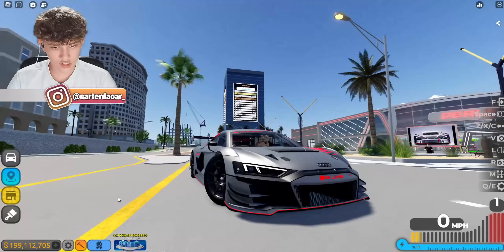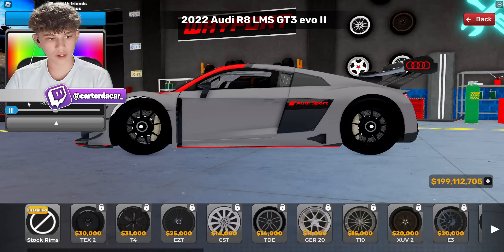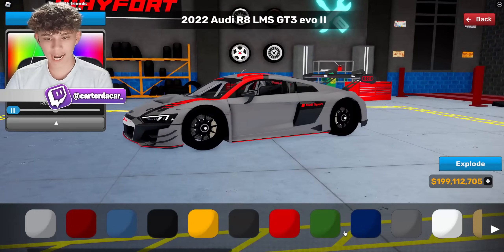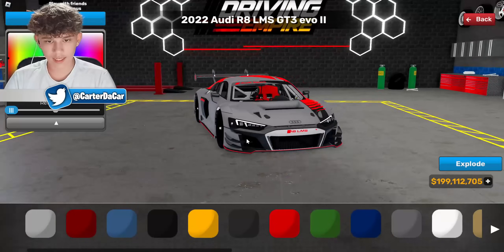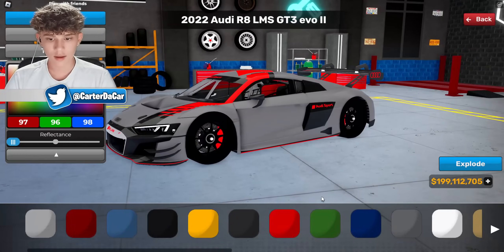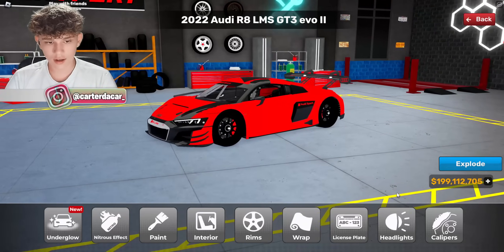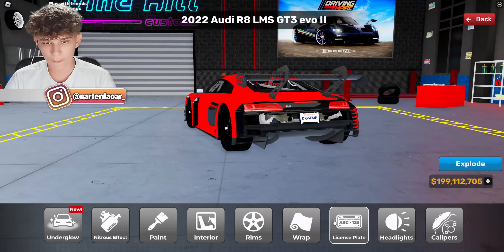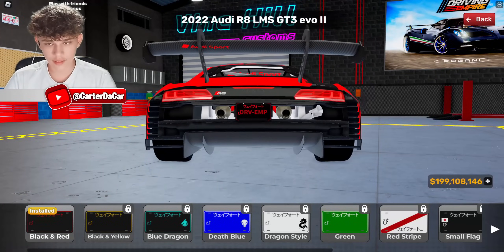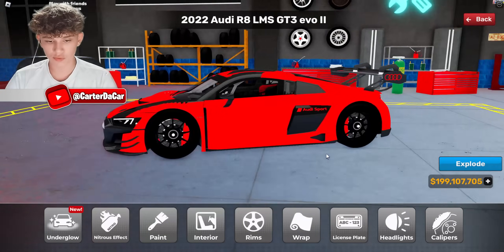Now we've got this Audi to upgrade. First off, let's black out those wheels — just like that in black. For calipers I want to do red. It's already looking more aggressive. For the interior, can we get red on there? Yes — a red seat. Paint: let's do all-out red. That looks pretty crazy. I definitely like red on this car. It looks really good with red details all over.